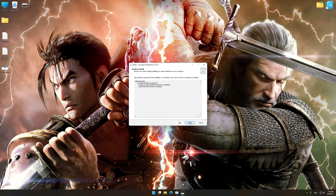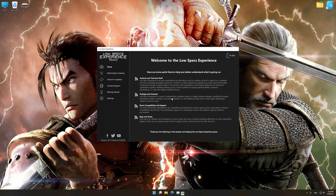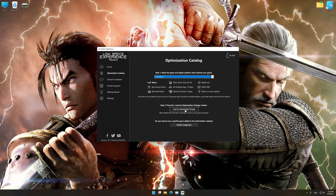First of all, start the installation process for the Low Specs Experience. Once it's done, start it from the newly created Desktop shortcut, and select the optimization catalog. From the top of the menu, select the applicable digital platform, and then select Soul Calibur VI from the drop-down menu. Once that is done, press load the optimization package.